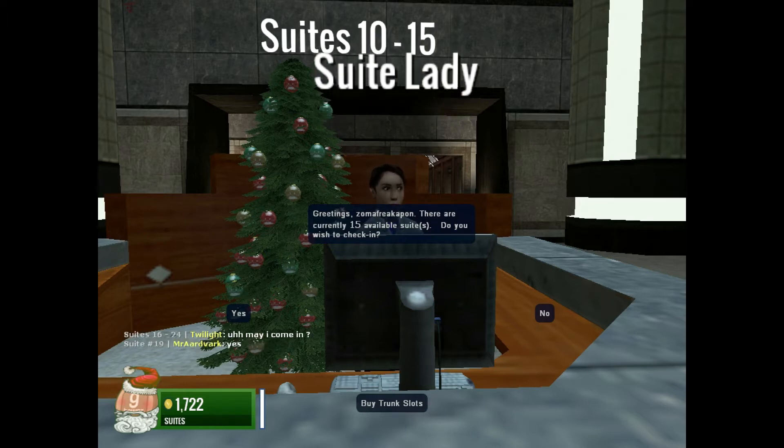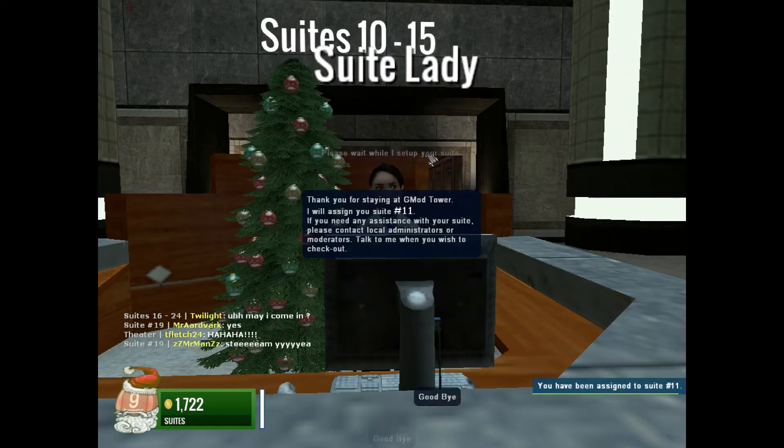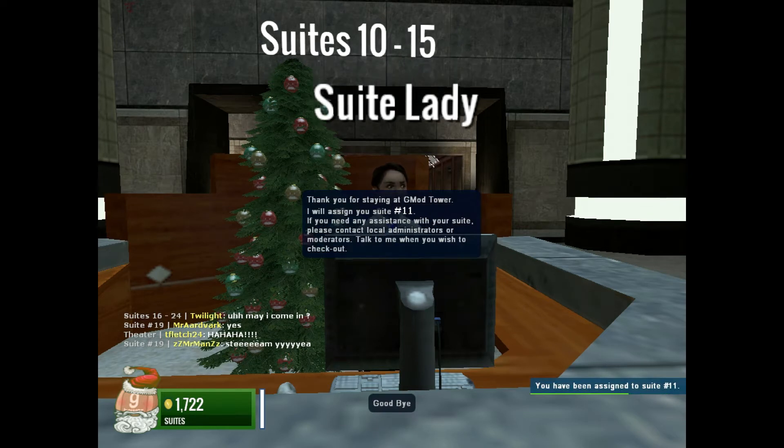There are currently 15 available suites. If you click yes, they'll tell you what you want. You'll be assigned to suite 11.